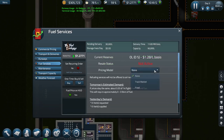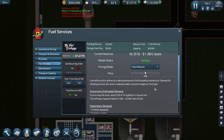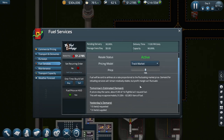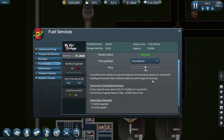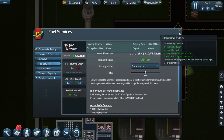Now my pricing model. I can either track the market, in which case I will sell fuel to the airlines at a 15% markup on the market price. It tells me here: fuel will be sold to airlines at a rate proportional to the fluctuating market price. Demand for refueling services will remain relatively stable, but profit margin will fluctuate. I'm not entirely sure that's financially correct - the profit margin will fluctuate? Let's see what's going on here.